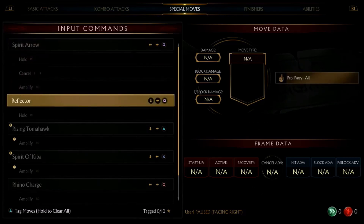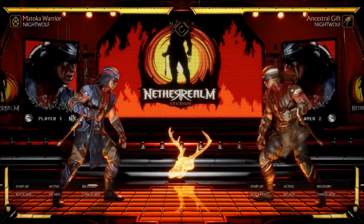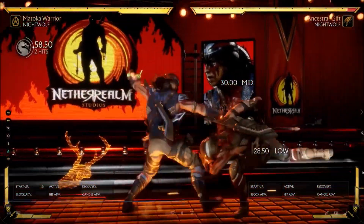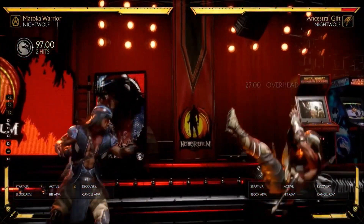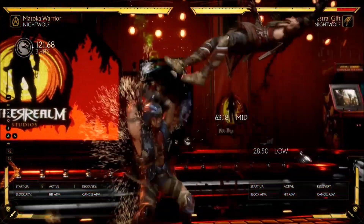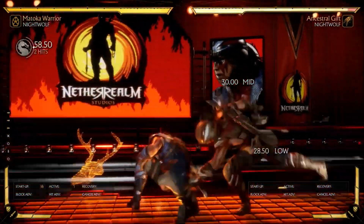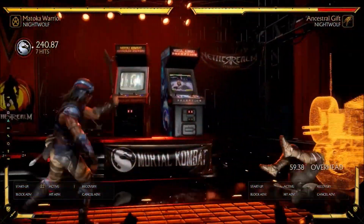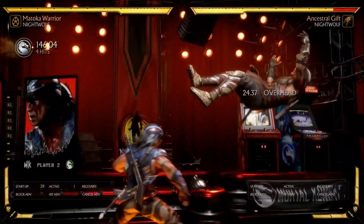Some of the stuff specific to this variation we're gonna start seeing now — this special move, down-forward two. He can amplify it and get a full combo. Obviously it's not optimal yet, but it's interesting that he can get pretty solid damage off of a hit-confirmable mid — that sounds pretty good for Nightwolf.